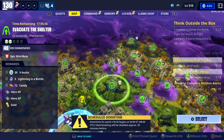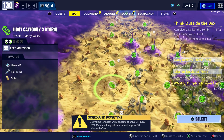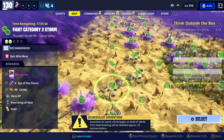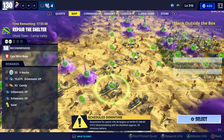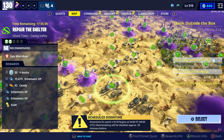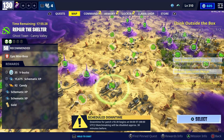The third and fourth missions are both going to be in County Valley. The third one is Repair the Shelter — Ghost Town, County Valley, Power Level 58 — and you can get 35 V-Bucks by doing that. So far that's 90 V-Bucks by doing three V-Bucks missions.